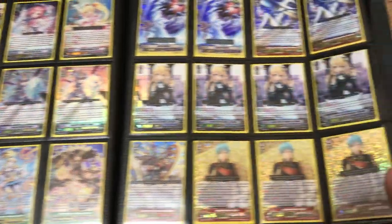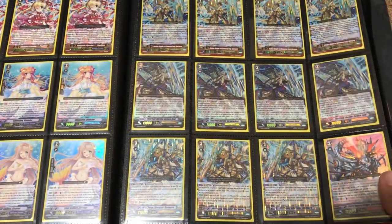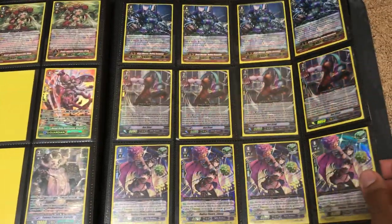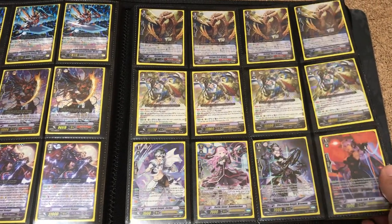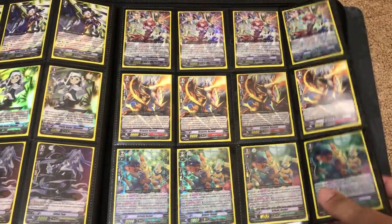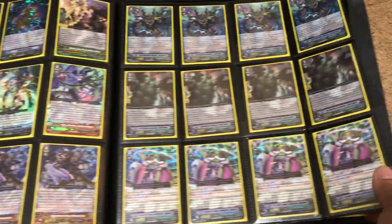Not much has changed from these binders, so we'll just quickly go through them. Sagramore Premium, Hasha's, and some Aqua Force cards. Narakami. A few more cards here from the Revival Collection. Battle Sister cards on these pages.